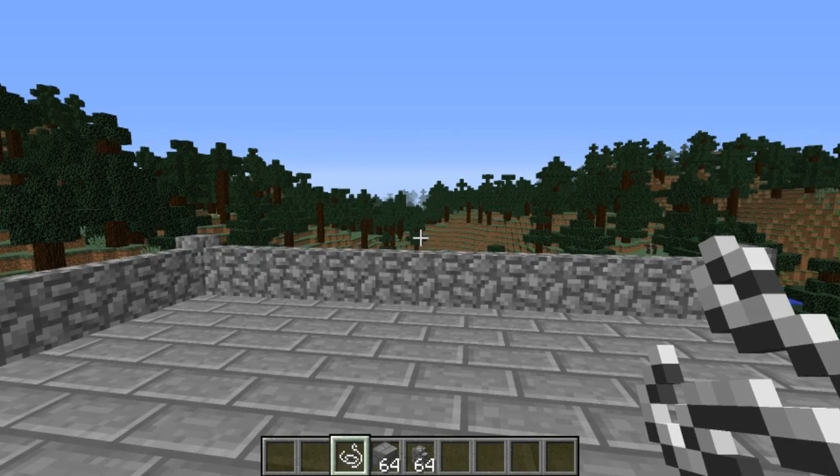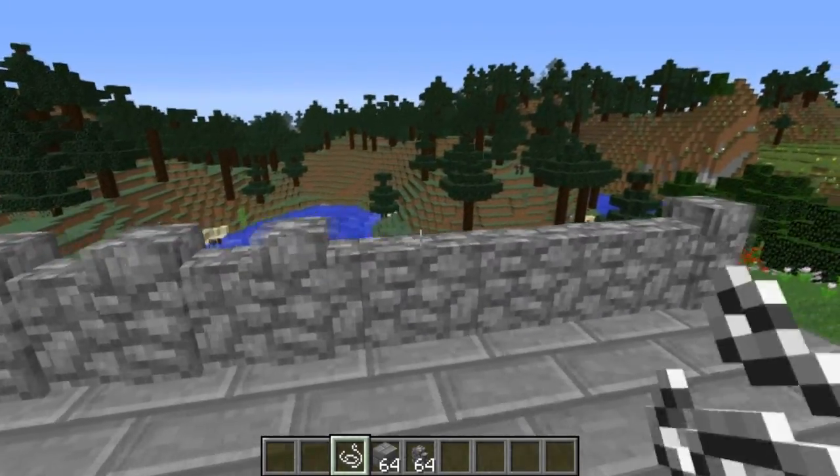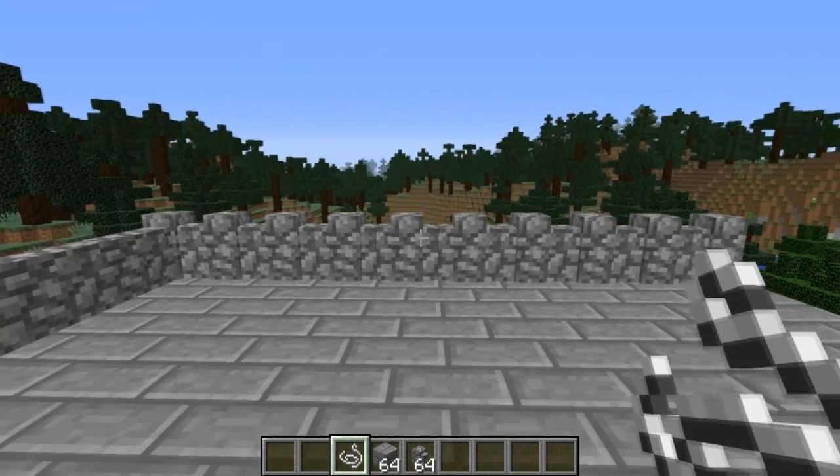You can create a better castle wall by simply placing string on top of your cobblestone or mossy cobblestone walls. This just makes it look much more like a castle.